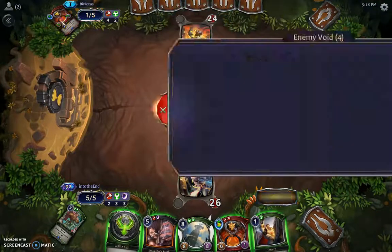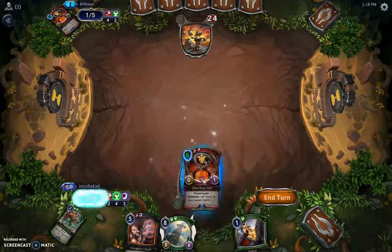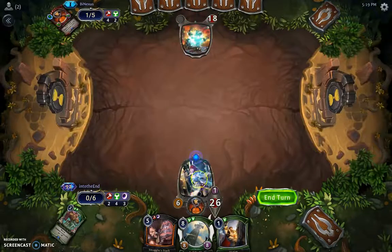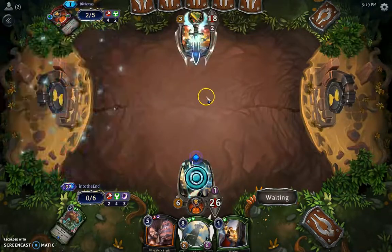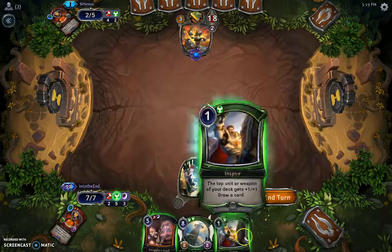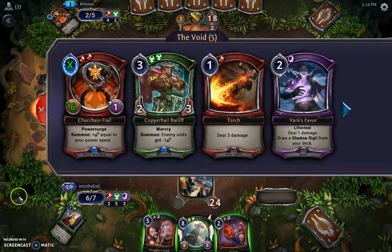I think the Torch was a mistake. I mistakenly thought that I would be able to kill it with the Torch, and it didn't really work. So that was a pretty big mistake — essentially just a complete waste of my Torch, because I would have killed it now anyway. I just got three extra damage out of it. Yeah, that Torch was a pretty giant misplay.